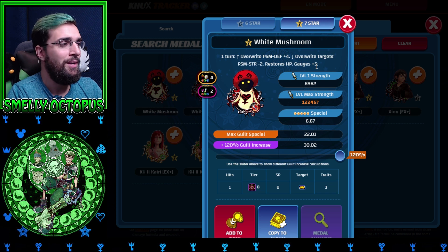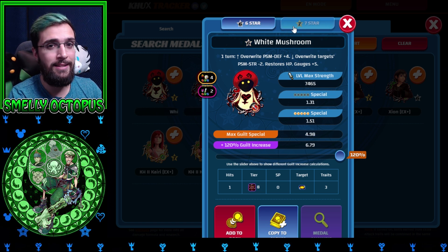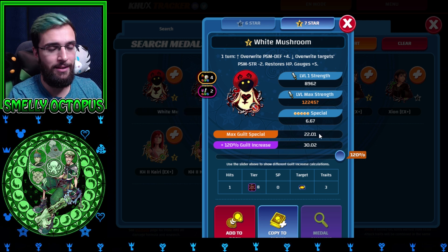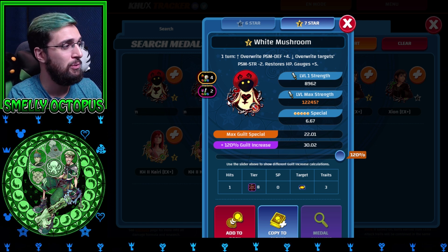Before we jump into it: do not make this metal a seven star. There's no point at all. Six star is four point nine eight damage. Seven star has a 22 multiplier — very weak. He is not an attacking enemy, and that's why I said he should have been an upright, this cute little bastard.